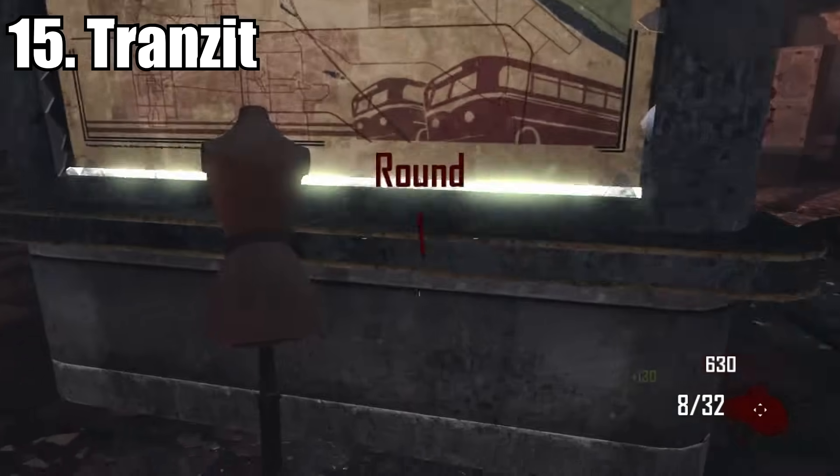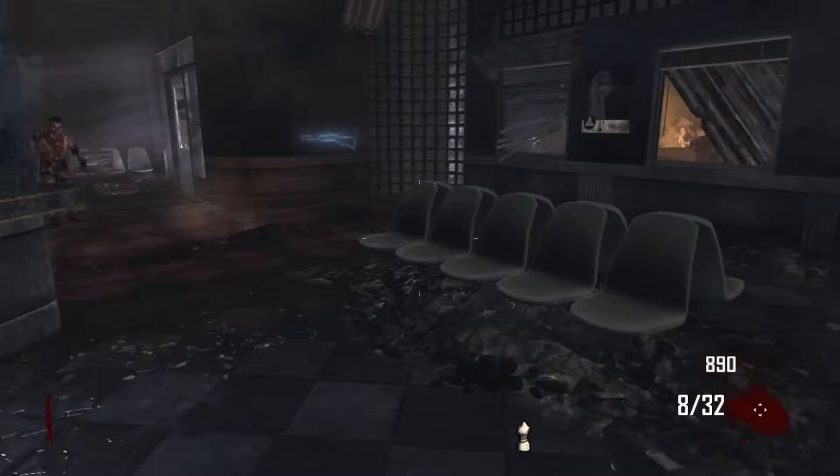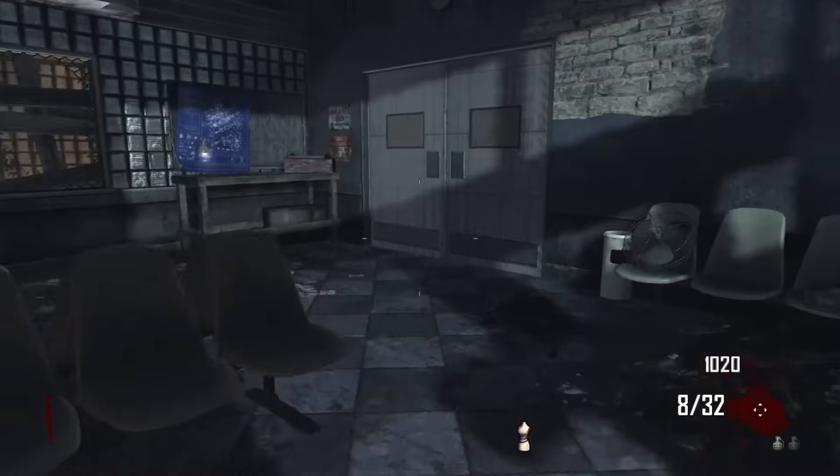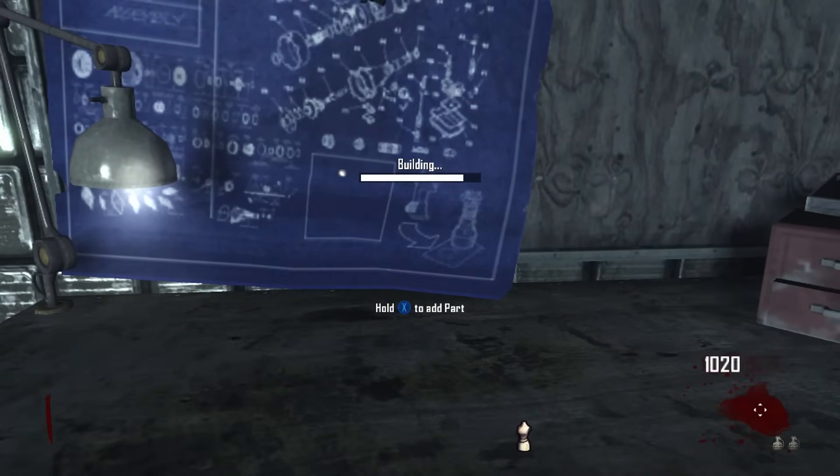Number 15 is Transit — one of the worst looking starting rooms. You do have Quick Revive, but you have very little space and only the two starting weapons. You can build the turbine, but that does you no good if you're not allowed to leave. At least you can listen to the bus beeping constantly and annoying you.